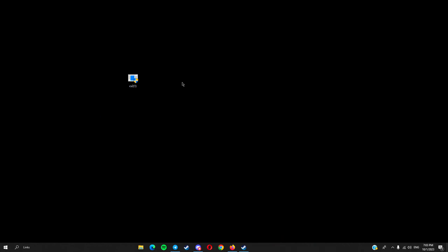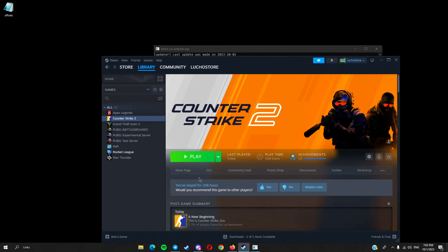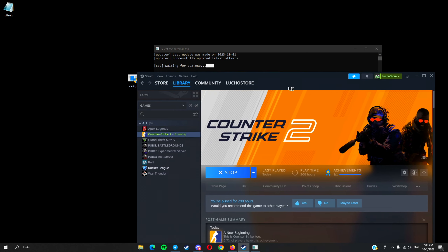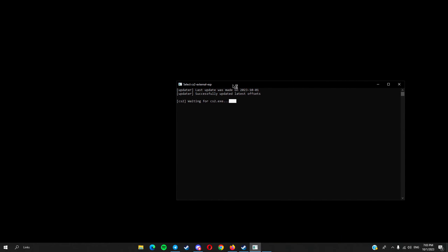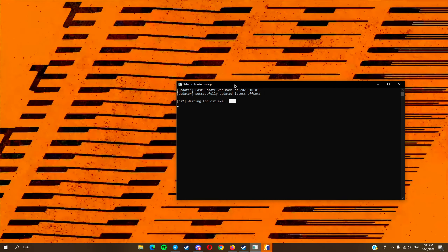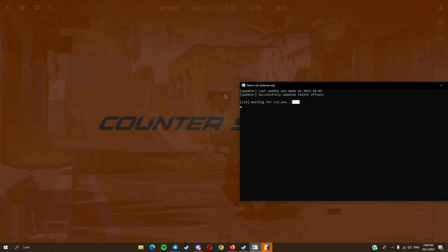Make sure you have Steam open and make sure CS:GO is in full screen windowed. You run this file and it should say the last update was made, and it should say 'waiting for CS2.exe'. You run this, and once you run it you just let CS2 launch. By the way, there is no menu or anything — this cheat is fully external, which means there is no menu or any hotkeys. ESP will be automatically enabled.